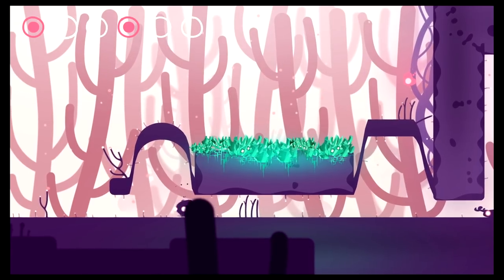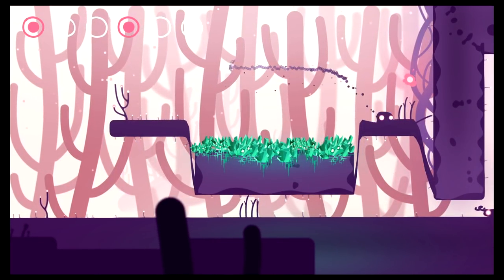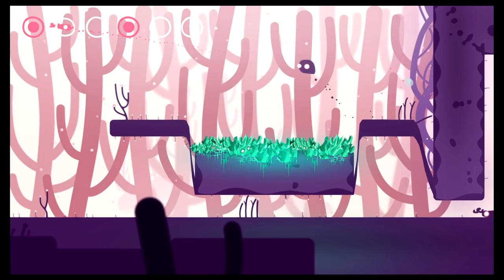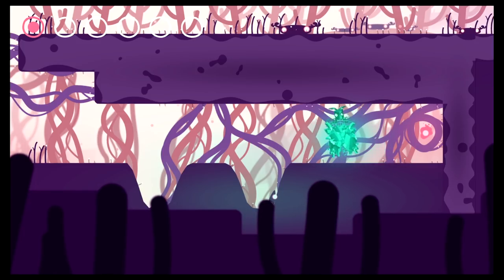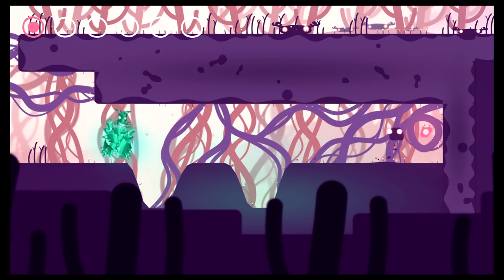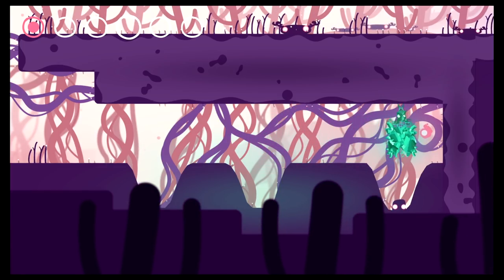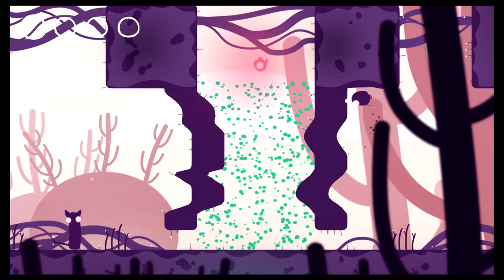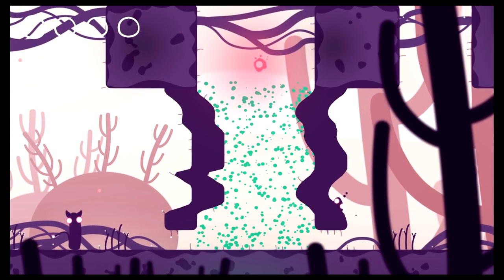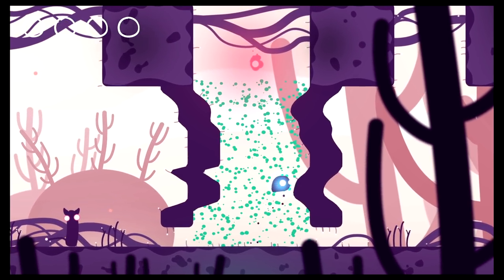Semblance is a platformer in which you take control of a blob, similar to that of Ender's Nie or Super Meat Boy. Where it differs is its unique play-doh world that turns the idea of platformers on their heads. Much of the world, denoted by lighter shaded parts of the ground or platforms, can be deformed by jumping or stomping on it. It starts simply — you'll have spikes in the way with the ground underneath being squishable in order to pass underneath, or a big jump that can't be made until you push a platform higher, giving you the much-needed height.